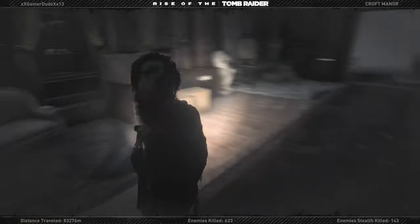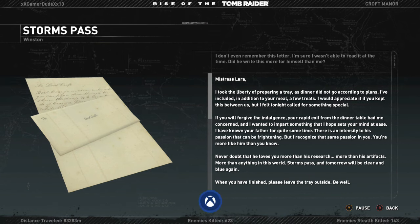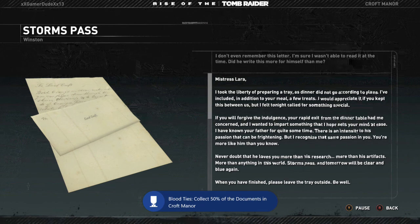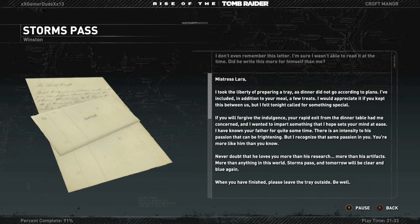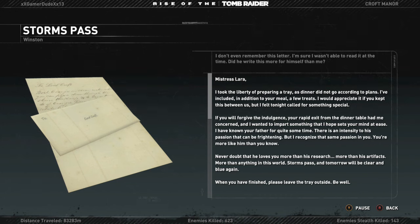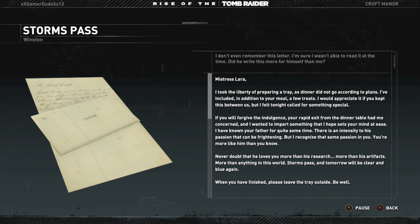Here's a letter. It reads: 'Mistress Lara, I took the liberty of preparing a tray as dinner did not go according to plans. I've included two treats — I felt tonight called for something special. Your rapid exit from the table had me concerned. I wanted to impart some hope and set your mind at ease. I have known your father for quite some time. There is an intensity to his passion that can be frightening, but I recognize that same passion in you. You're more like him than you know. Never doubt that he loves you more than his research, more than his artifacts, more than anything in this world. Storms pass, and tomorrow will be clear and blue again. When you have finished, please leave the tray outside. Be well. Yours, Winston.'